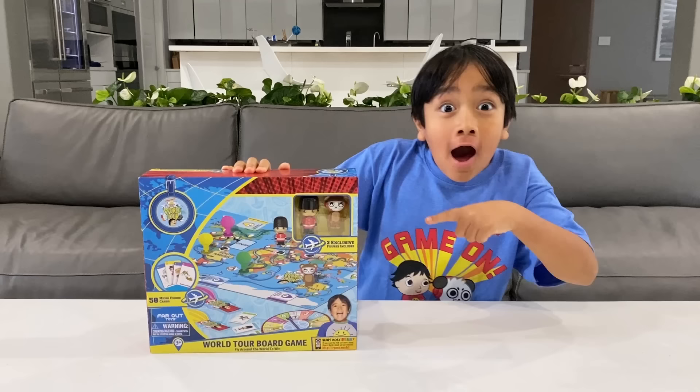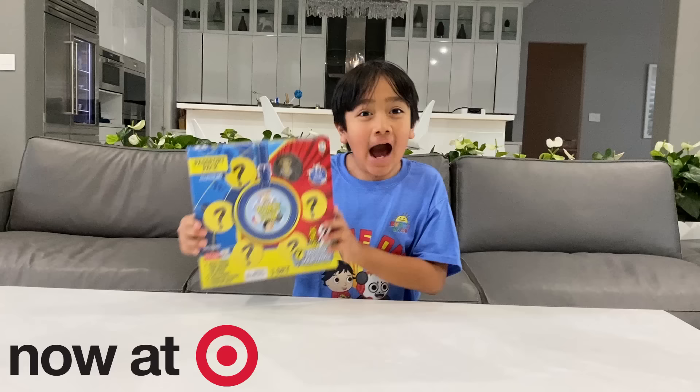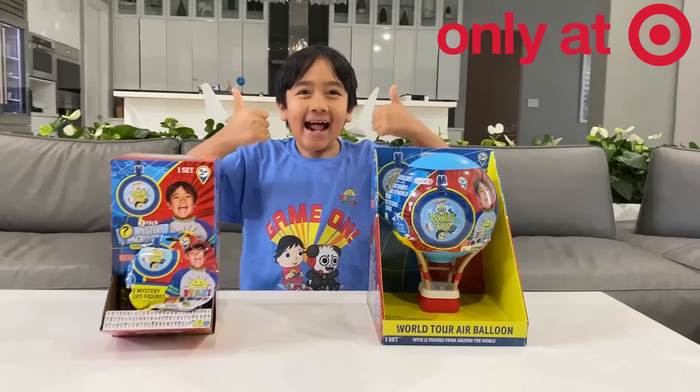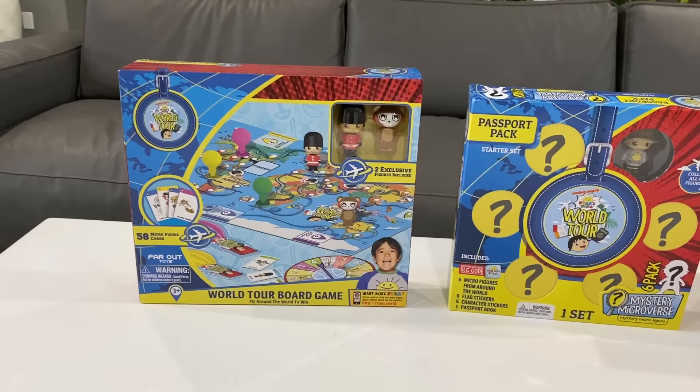Parents, the Ryan's World World Tour board game is available at Target. The passport pack starter set is available at Target in the U.S. and B&M in the U.K. The Ryan's World World Tour mystery microfigures two-pack and hot air balloon are available exclusively at Target. Items may vary. Each sold separately.